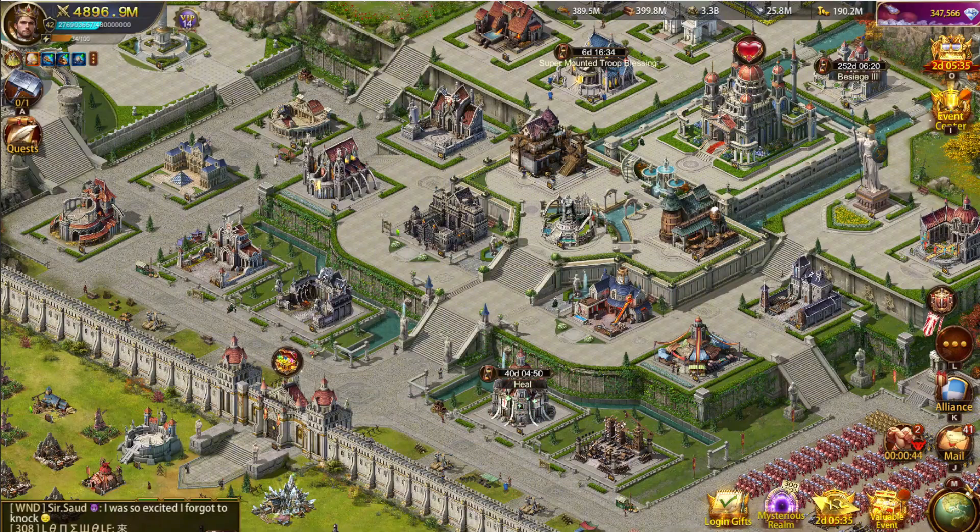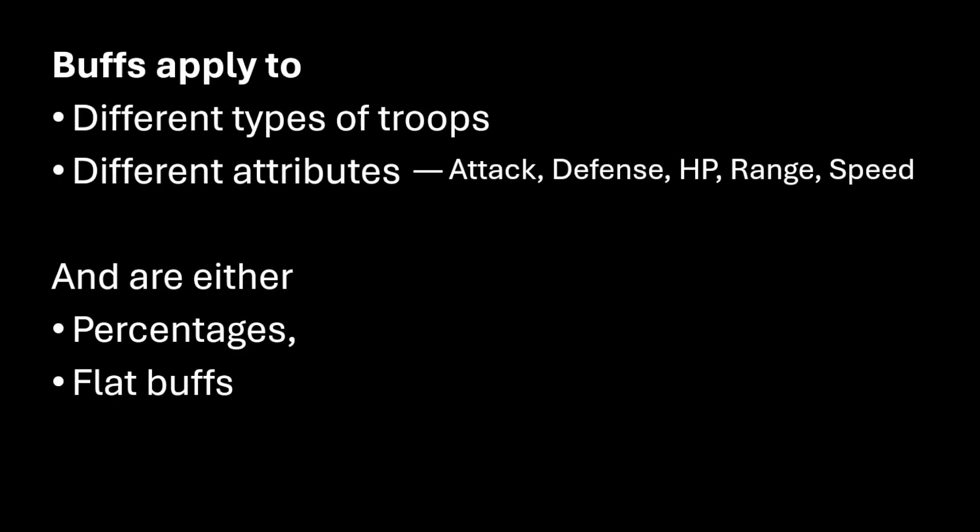A clear example is choosing a lead general, and sometimes the choices are not very clear or easy to make. We have different types of buffs — there are four different types of troops, different attributes, in percentages or flat buffs. So if you consider the main three attributes — attack, defense, and HP — we have 24 different combinations.